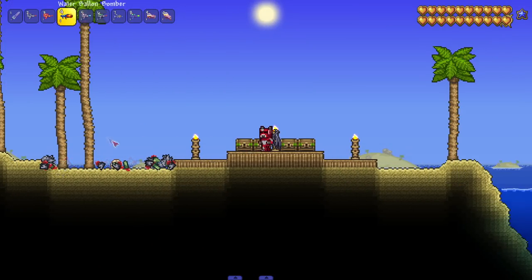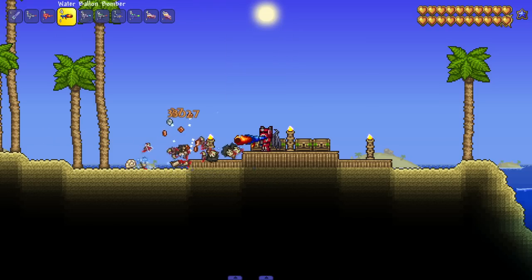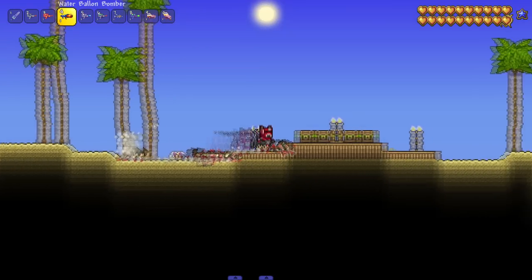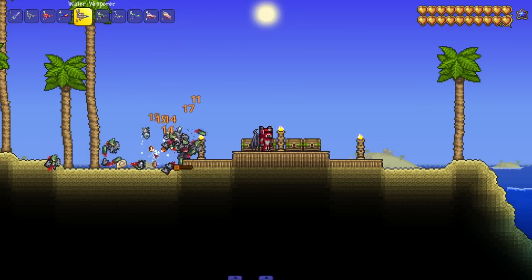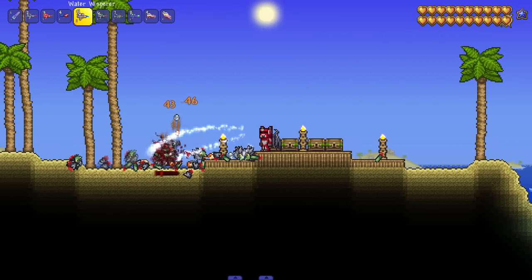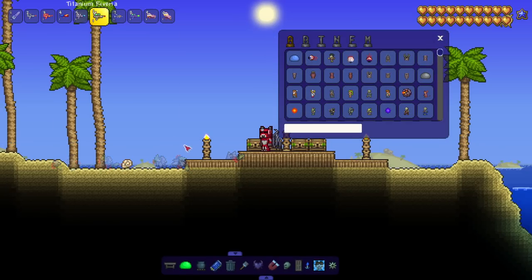Next up, Water Balloon Bomber — shoots balloons filled with water. Looks kind of odd but still cool. It's a nice little AOE crowd-clearing weapon. Then we got the Water Whisperer — hitting enemies increases the weapon's power, right-click to release it. I like how unique some of these are. Bringing in some goblin warriors — setting up the power. Those look like spectral projectiles, which is pretty strong.